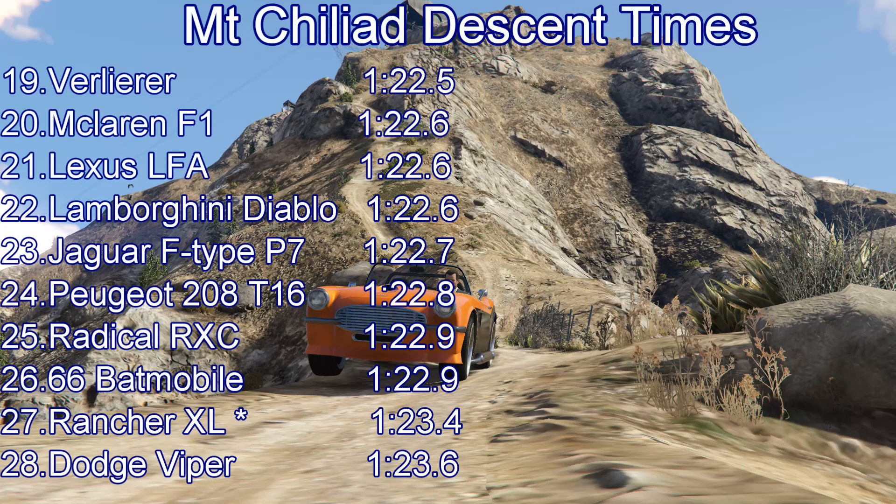On to the descent times — all three of today's cars are alongside each other. The Jaguar F-Type is the quickest of the lot, which I was not expecting — up into 23rd place with a 122.7, a tenth of a second quicker than the 208, which is a tenth of a second quicker than the Radical. The Jaguar isn't the quickest accelerator — in fact it's probably the slowest accelerating with the lowest top speed — however it can use its power around the course. The 208 struggles in a couple of places to make the most of its absurd power, and the Radical is a similar story: slightly less powerful than the Peugeot, slightly slower accelerating, but slightly better around the corners. So they've all kind of evened themselves out quite nicely.